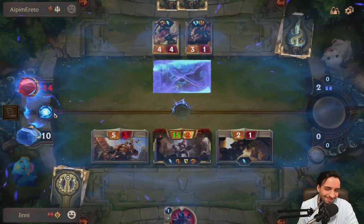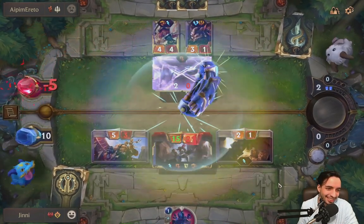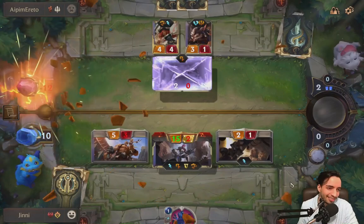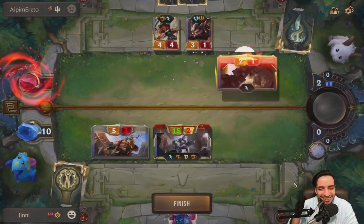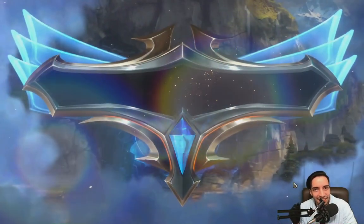If you're having trouble with this, try to make your plays thinking about how the board is going to look at the start of the next round, and play preserving or developing a board state that you will be able to work with.